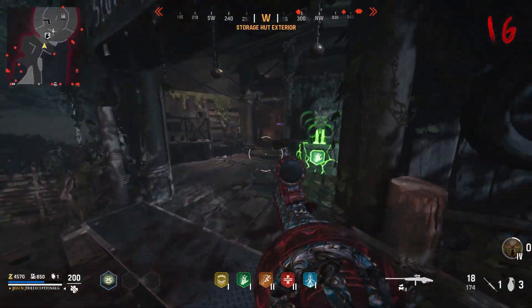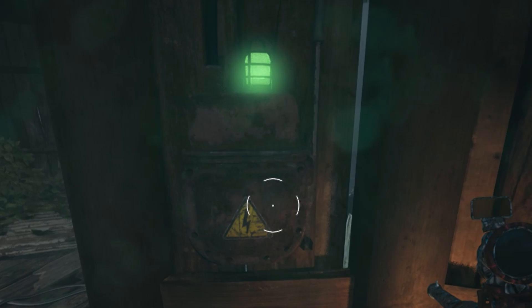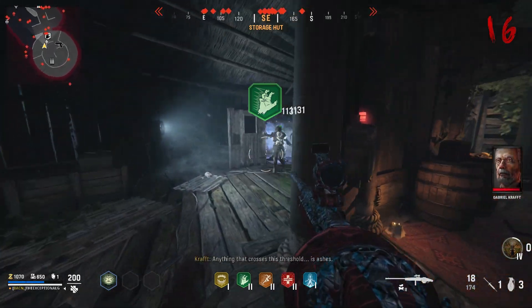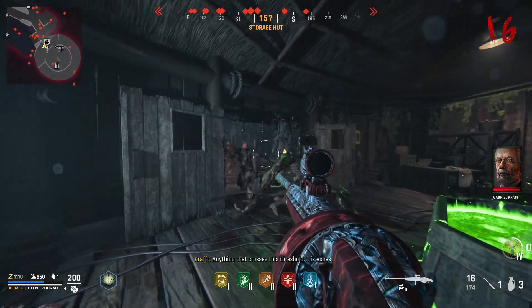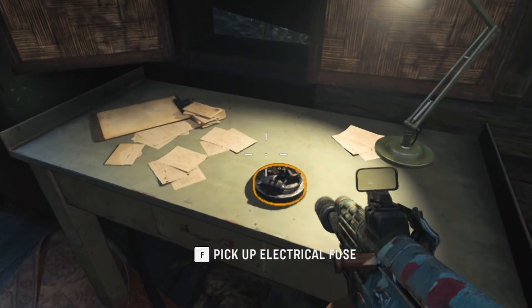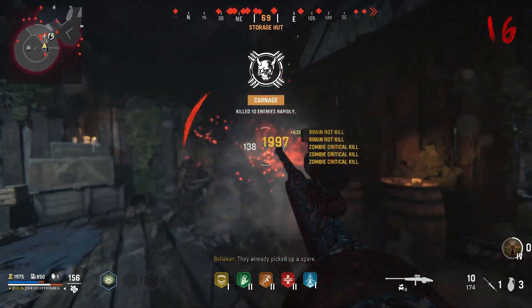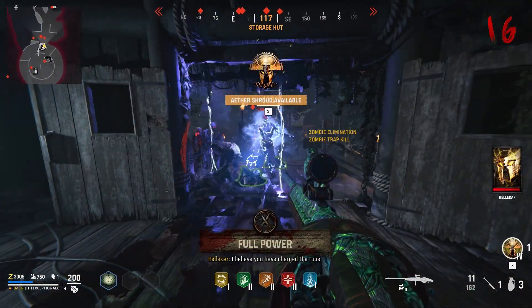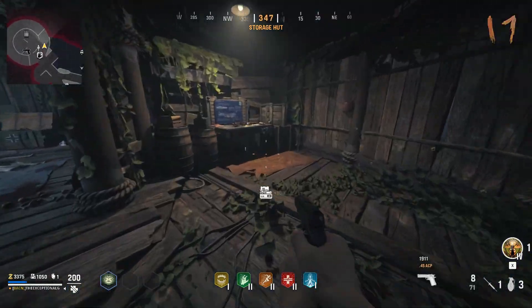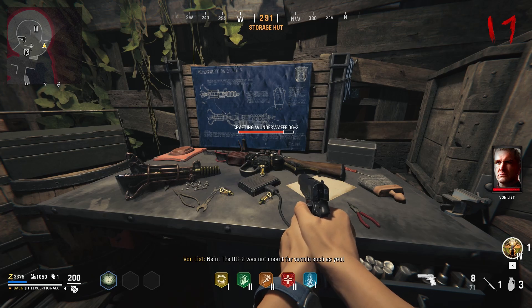For the final step, head to the storage hut. You'll notice the crafting table for the Wonder Woffer here, but also a trap panel on the back wall. Use the trap and you'll notice it goes on but then suddenly stops — because if you look at the trap panel again, it'll be broken. Luckily, we can fix it straight away with that electrical part from earlier. Simply put the part into the fuse box by interacting with it, and the trap will come back on good as new. Get some zombie kills with the trap, then go to the crafting table and you'll be able to craft and obtain your Wonder Woffer DG2.